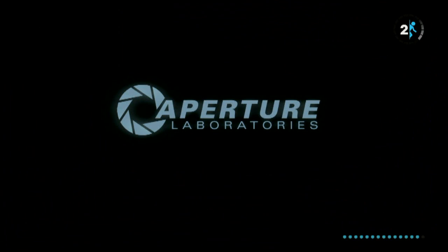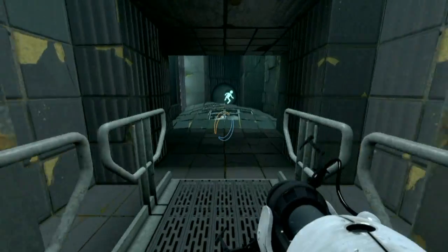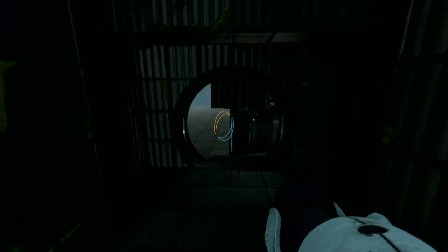Hello everyone, welcome back. This is Mark bringing you some more Portal 2. We're going to look at two achievements today. The first one being Final Transmission — find the hidden signal in one of the rat man's dens. And the second one, Dropbox — place a cube on a button without touching the cube.